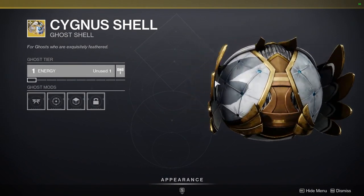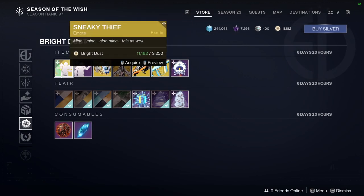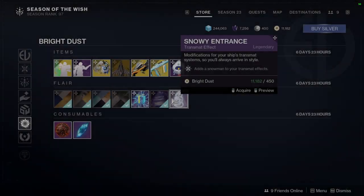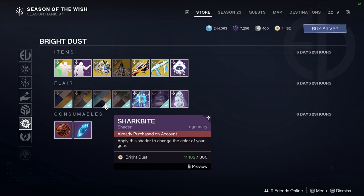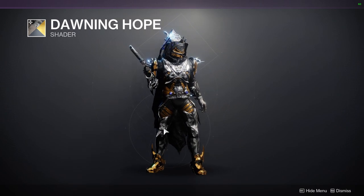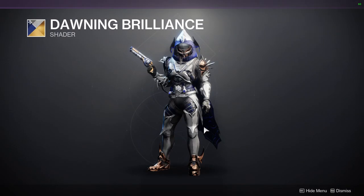We have Cygnus Shell — this must be from this season because it looks like the titan helmet. We have Fallen Flurries, Sneaky Thief. At the bottom: Snowy Entrance, Howling Blizzard, Shower of Gifts. For shaders: Donning Mirth, Shark Bite again, and Donning Hope — I like that shader quite a bit, the colors are really dope. And Donning Brilliance, which I also like quite a bit.